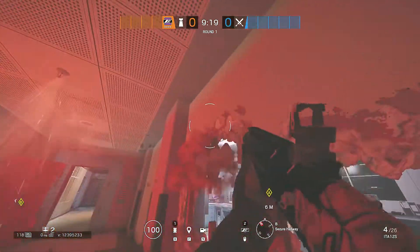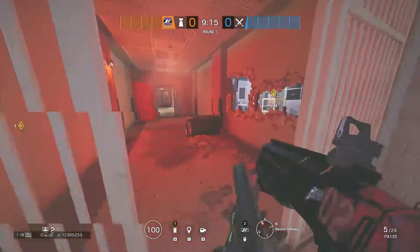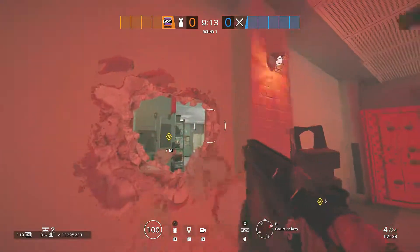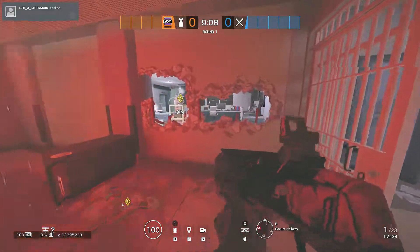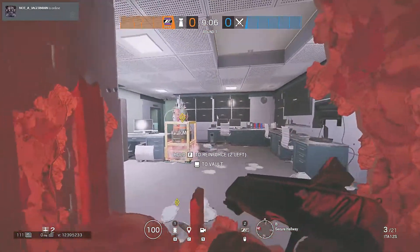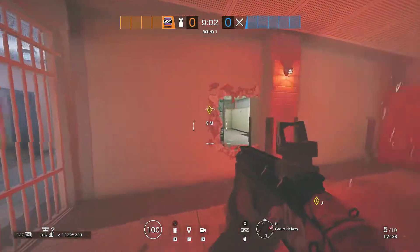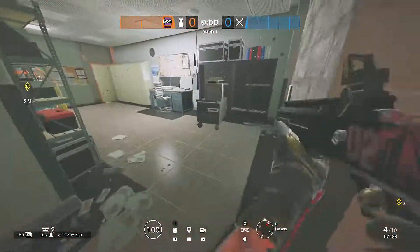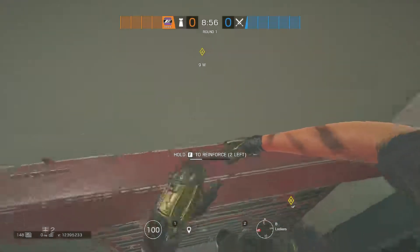As you guys can see, they made the holes exactly like this. I'm thinking they did this so that they can throw smokes in different areas as needed. What they did is they put the Mira right here on this reinforcement.